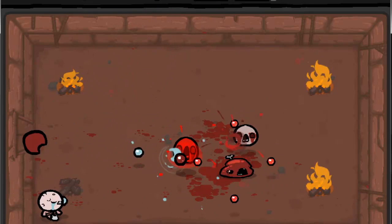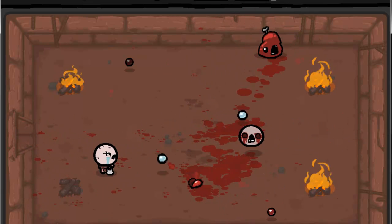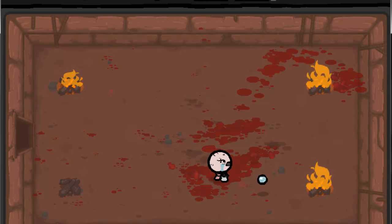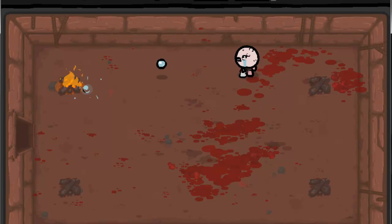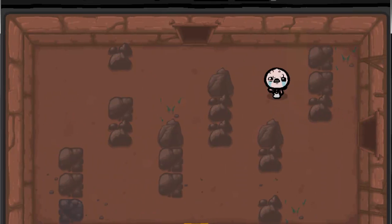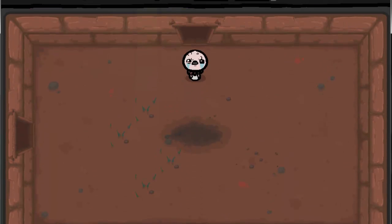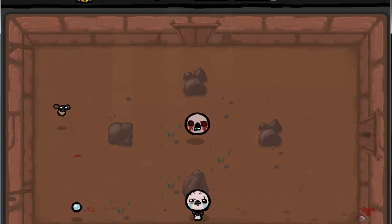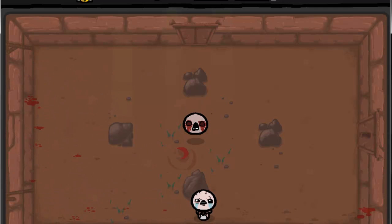I hate when there are so many things in the room shooting stuff at you — it makes it a lot harder to dodge. If you can stay at a distance, they won't notice you, but even with the normal starting range you can hit them, so that's always nice. The big fat flies shoot at you too. Rooms like this, I usually try to get them first because they're a lot harder to hide from.